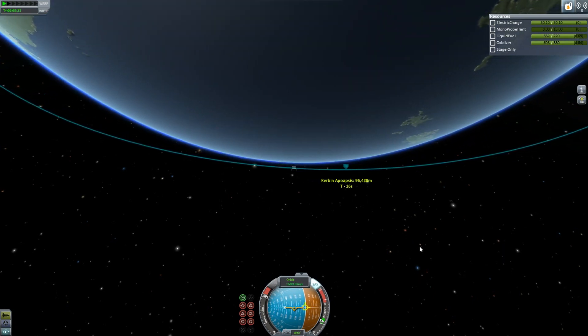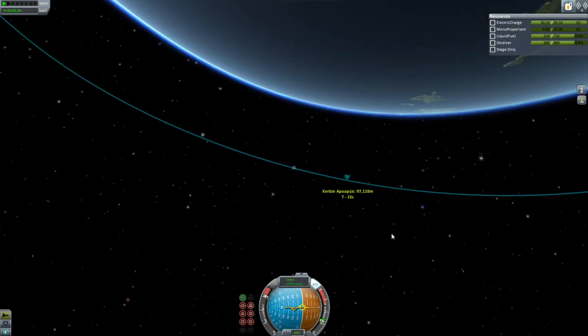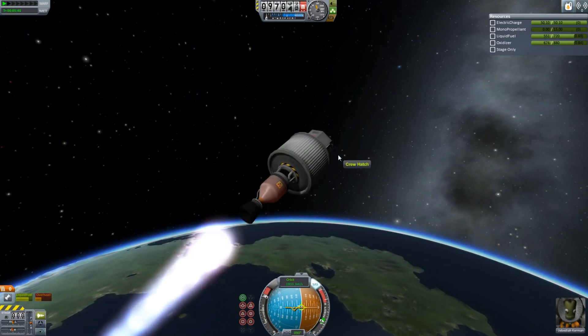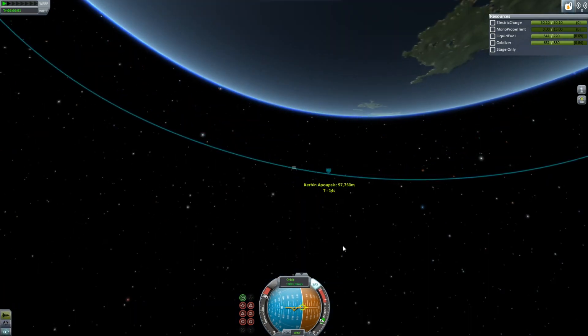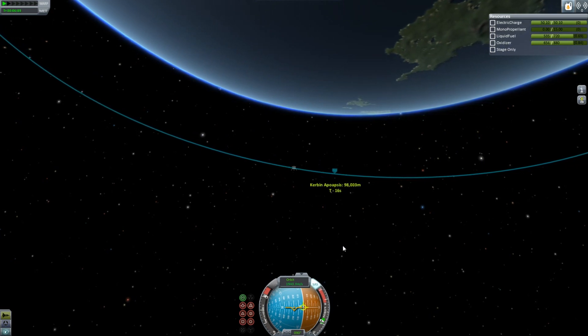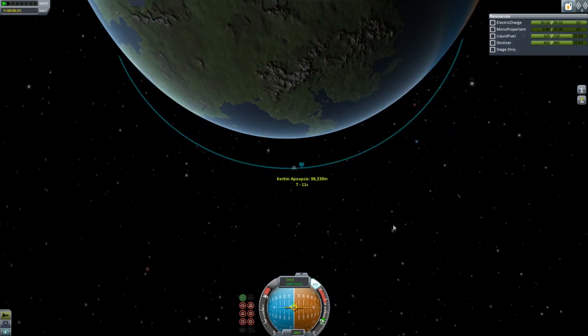We are almost in orbit, and it hasn't been too inefficient. It looks like we've burned a lot of fuel, but that also means we've ditched a lot of mass, so we probably haven't lost too much delta-V. A nuclear engine attached to something relatively light is basically just the best way to go anywhere.